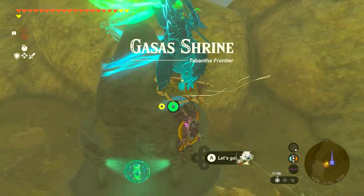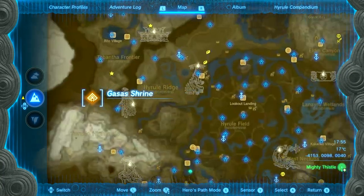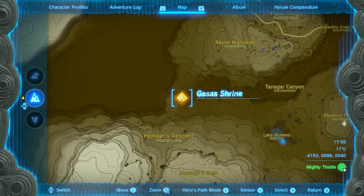This is a shrine walkthrough for the Gasas shrine. It's located in the middle left of the map at this location right over here, if you've not done this one before.